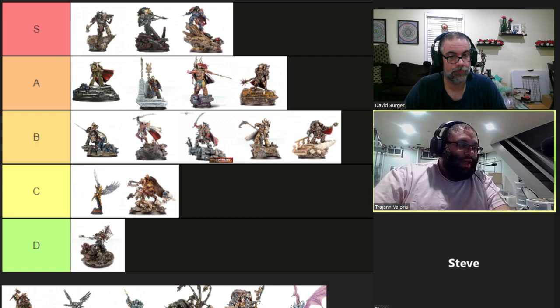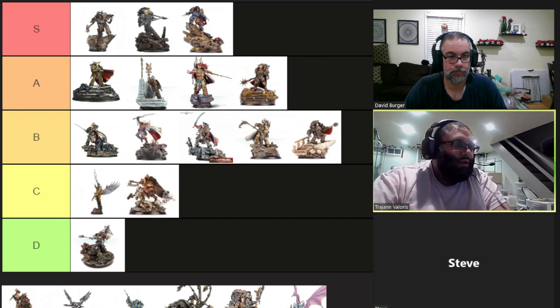He also has Void Darts as a shooting attack: 18 inches, Strength 5, AP4, Assault 12, Sanctic, Deflagrate, and Psychic Focus. That's pretty damn good.